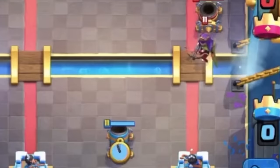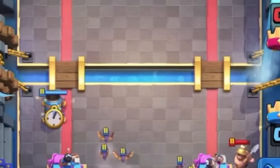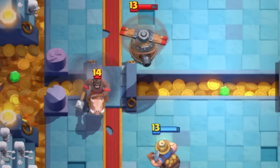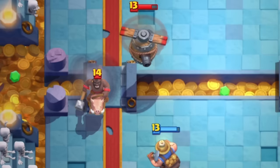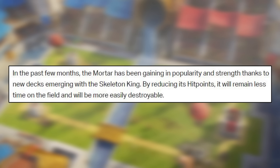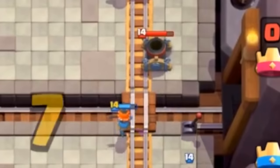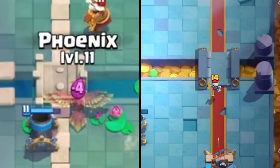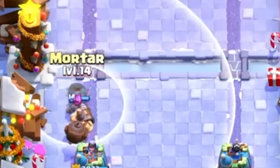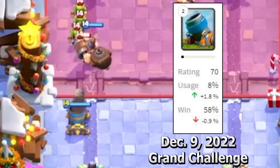CRL 2022 was likely the tipping point that made Supercell decide a small nerf was in order. Only a couple of weeks after the tournament ended, on October 4th, 2022, the Mortar received a nerf for the first time in over four years — its final balance change to this day. The Mortar's hit points were reduced by 7%. Supercell stated the Mortar had been rising in popularity thanks to the Skeleton King specifically. Even after this nerf, the card remained fairly popular, and by the end of 2022 it was almost exclusively seen in Mighty Miner decks, reaching an impressive 8% use rate while maintaining the highest win rate in the game.